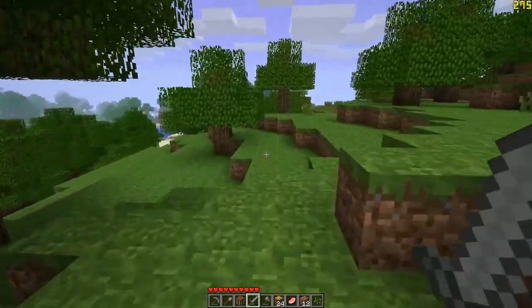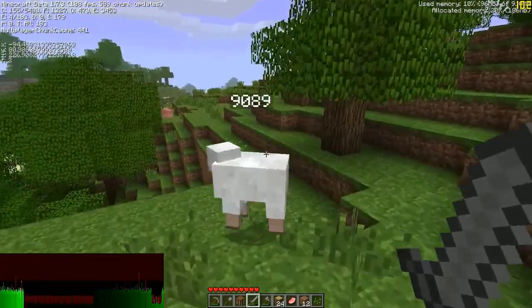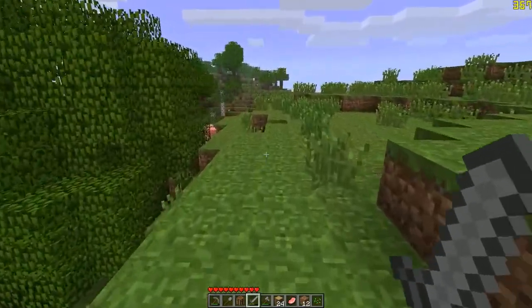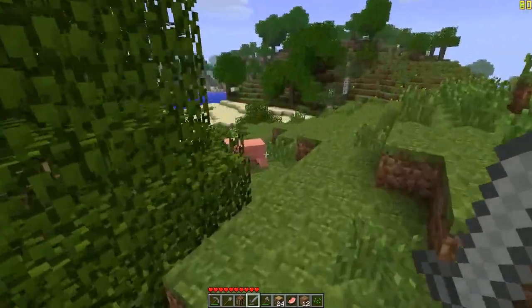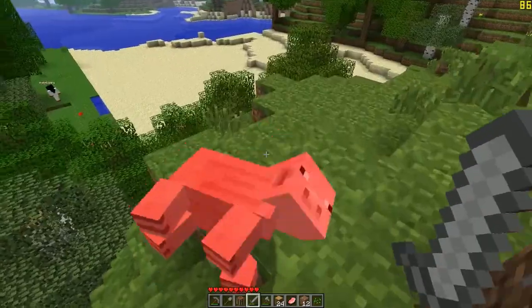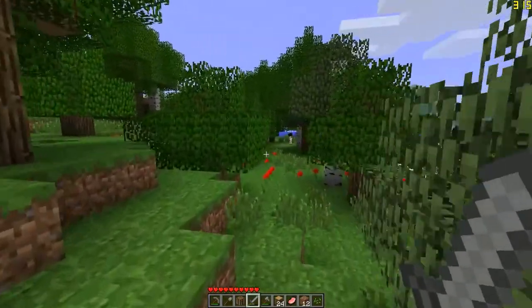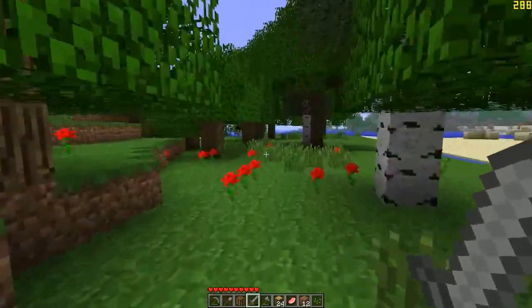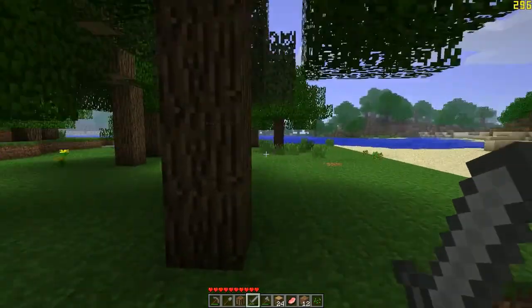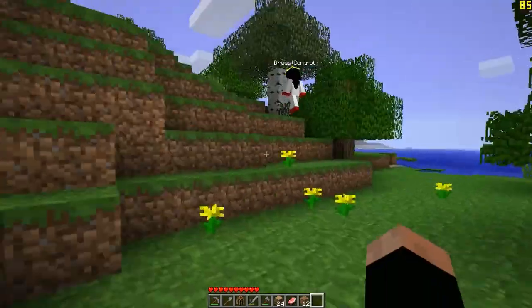When you press F3 you can see some numbers over the mobs — they are probably some kind of entity IDs or something. Maybe. Should we venture down the cave? Sure, why not. Where do you go? I am coming back to you. I have so low FPS.